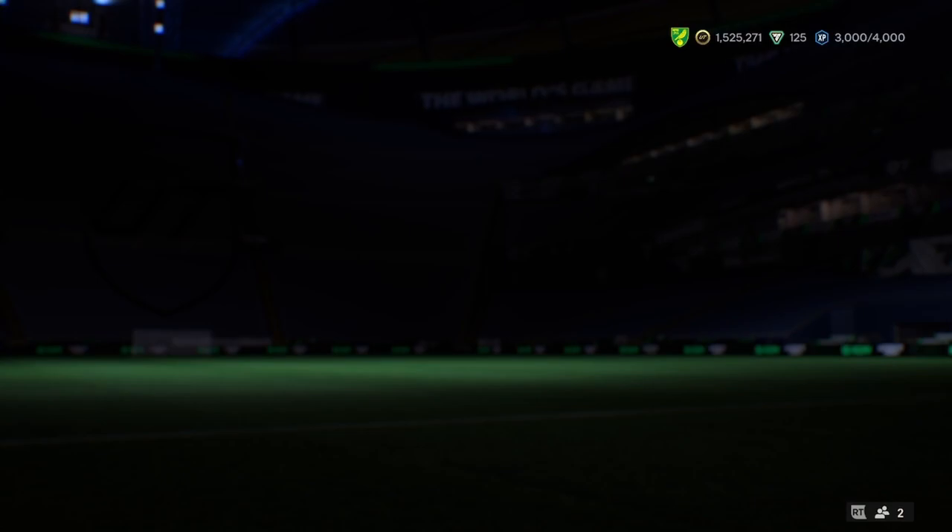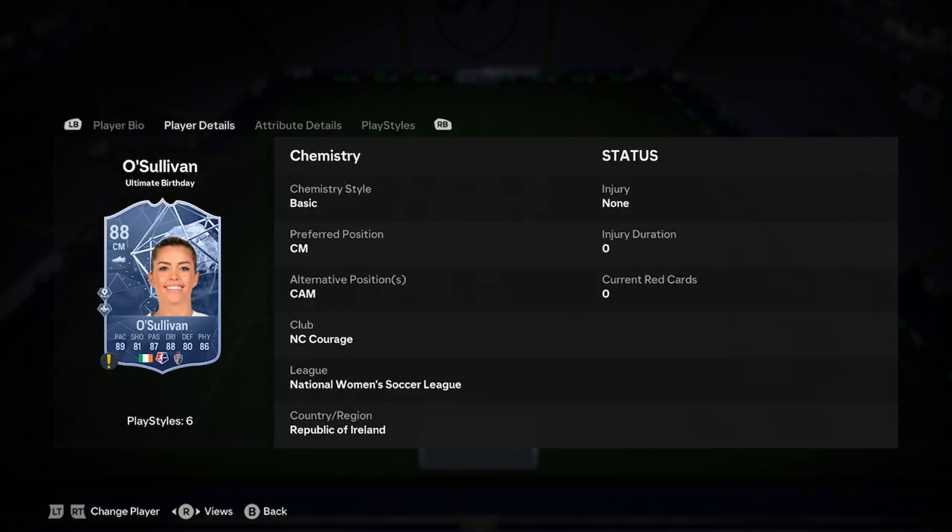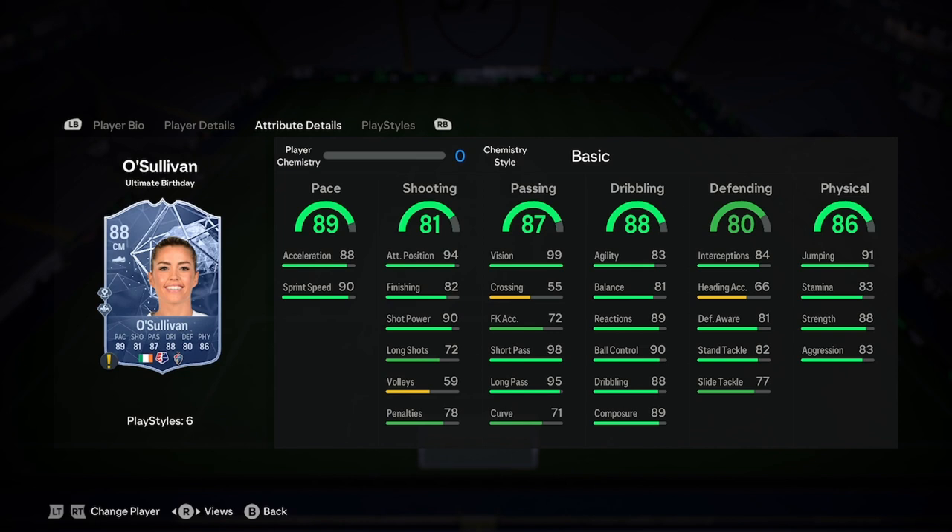So let's jump into the analysis now. Denise is 5'4", high/high work rates, five star skill moves, three star weak foot, right footed and controlled. She can play centre mid or CAM — we'll have a look if she fits into that CAM role in a second. She has decent links, but obviously not great considering she's Irish from NWSL.